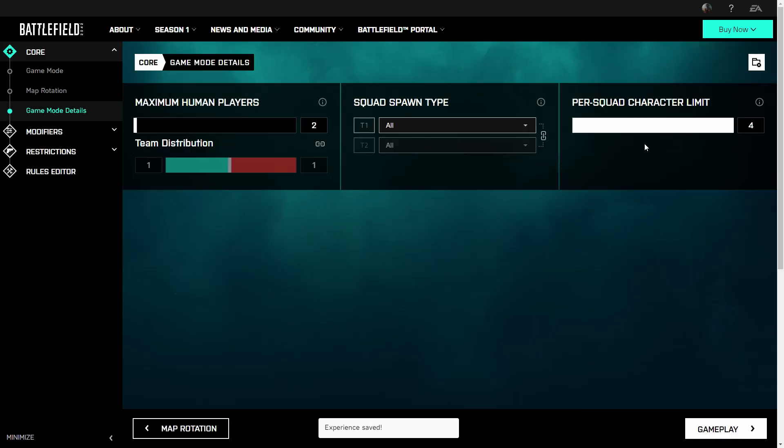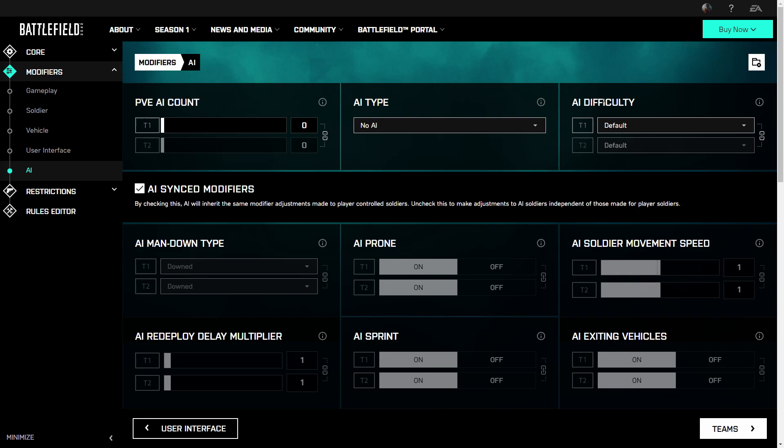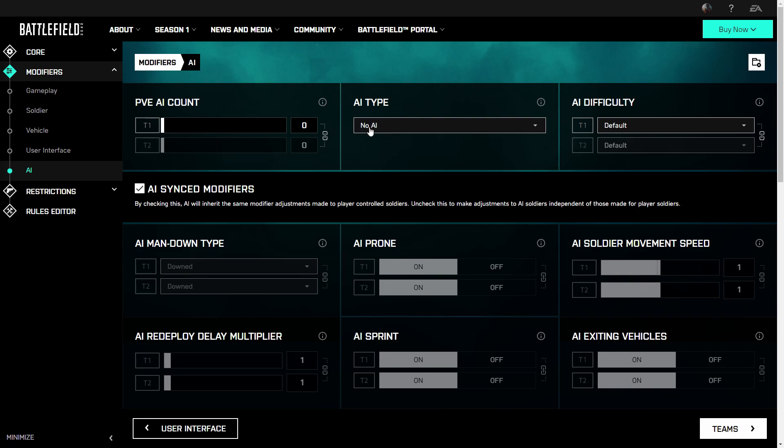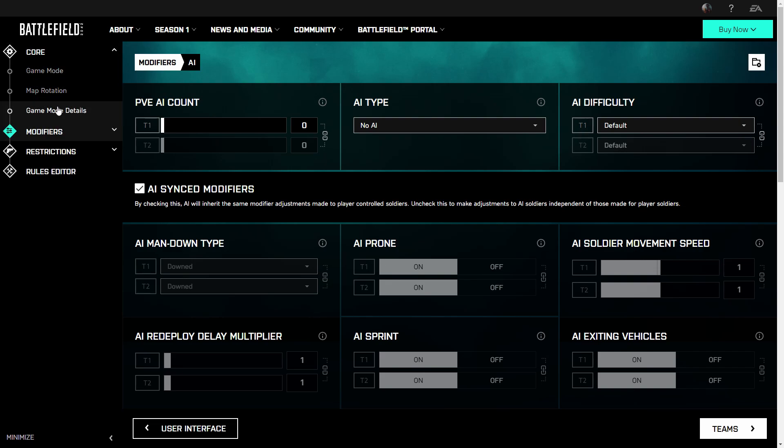Note that you are not allowed to use any AI at all — don't add any or fill up the server with them — because this will result in a restricted experience that doesn't allow you to make any progress on the weekly missions. So I would not recommend touching anything else other than the first three tabs I mentioned.